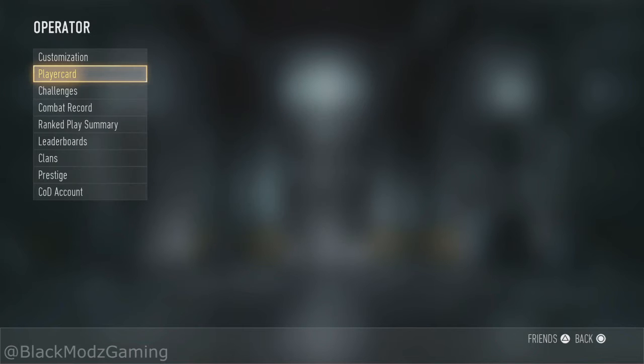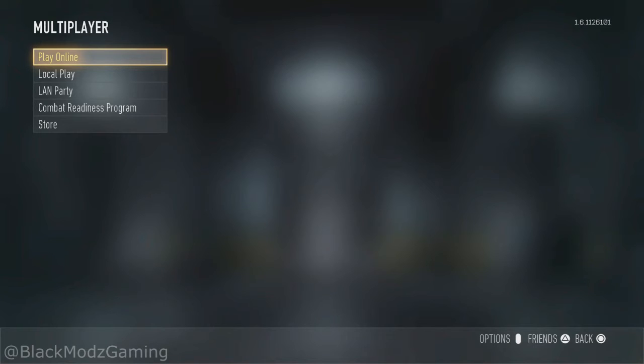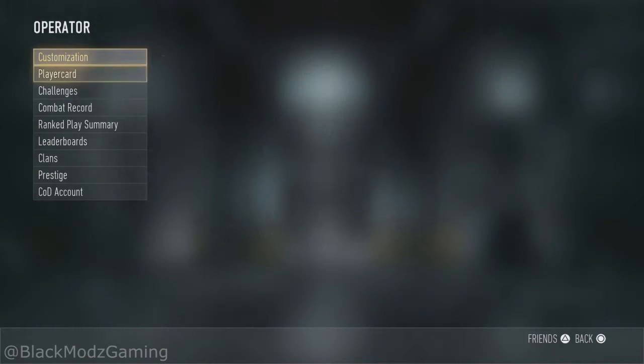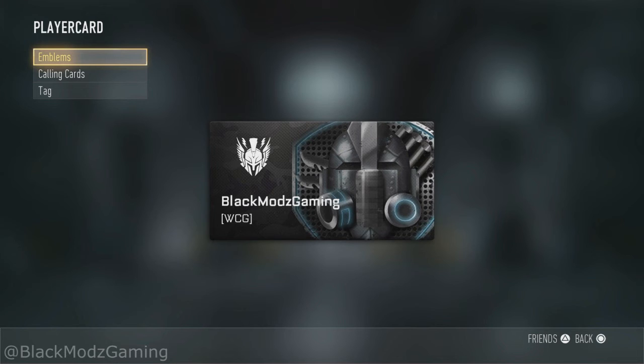To activate it, click on it on your phone, click on Options, Apply Player Emblem. Make sure you back all the way out to where it says Play Online and click Change Emblem. Give it about five or six seconds — operator emblems loading — and as you see, there it is on my account. This one is now activated.